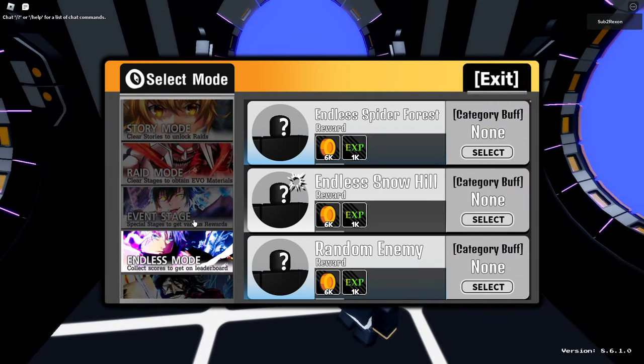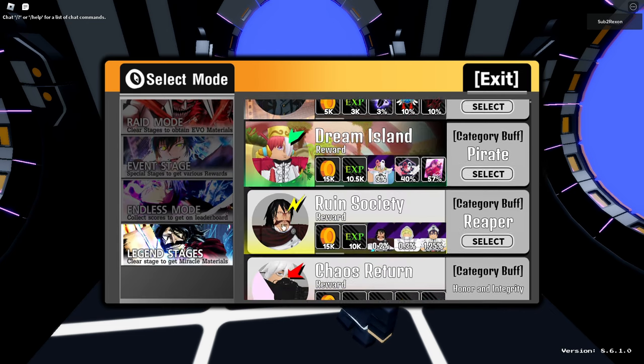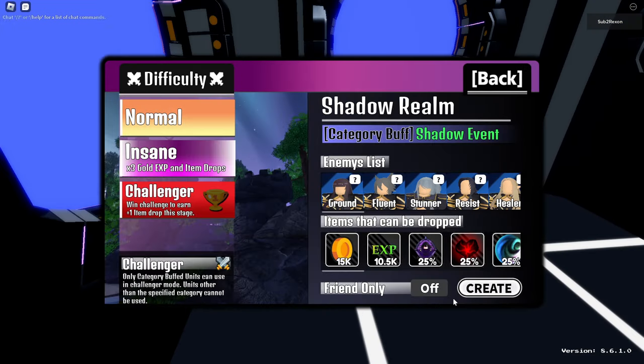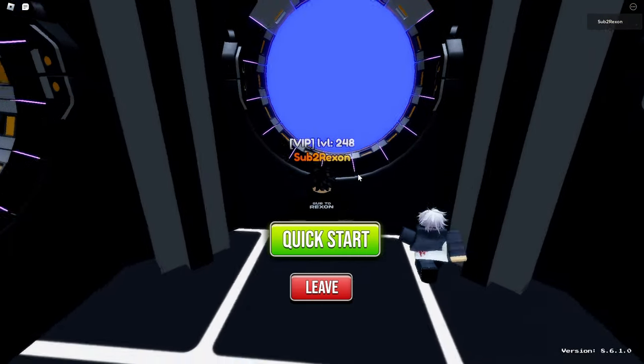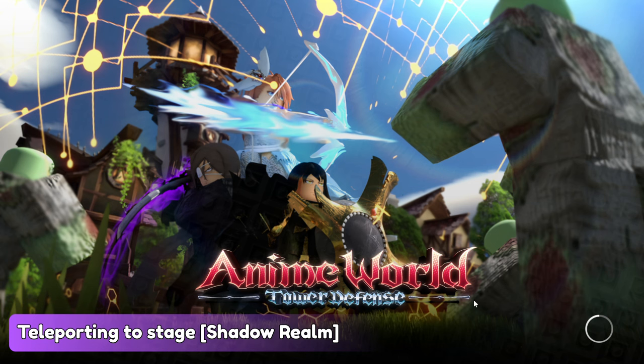I'll also just bring Care simple for the sake of it, though you don't really need him. Then if you go to the legend stage, let's do the Shadow Realm — it costs four medals and 100k. I want to get the orb. I'm not going to show all the grinding, but I'll show the progress. You guys are here to see the showcase, not me grind.